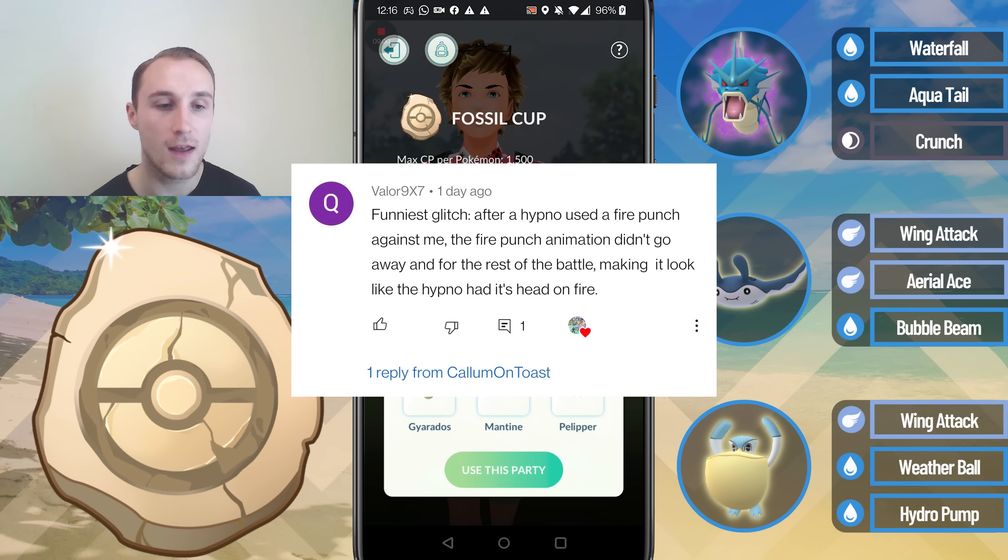And finally we've got Valor9x7, who says after a Hypno used a Fire Punch against them, the Fire Punch animation didn't go away for the rest of the battle, making it look like Hypno had its head on fire — which I've personally never seen that glitch, but I can imagine it's pretty funny. So yeah, that's why they get a shoutout here.